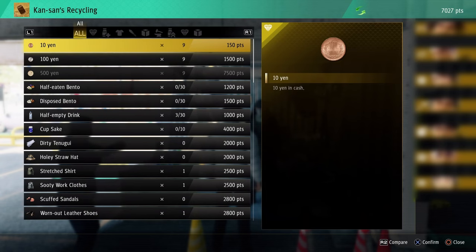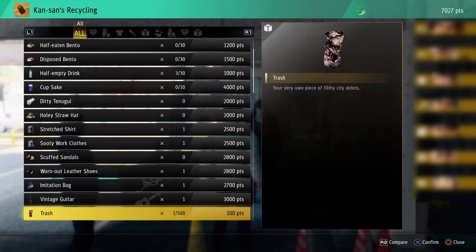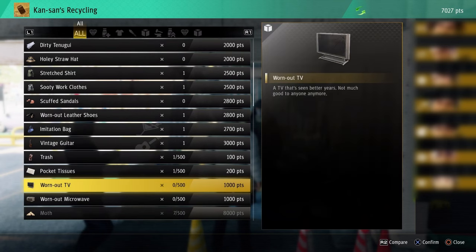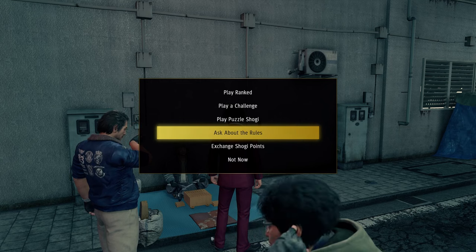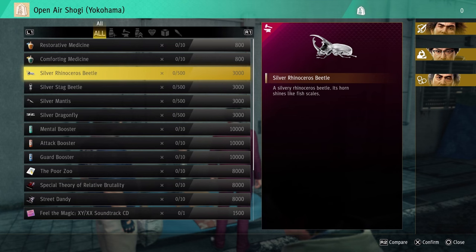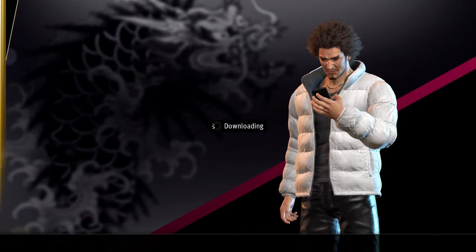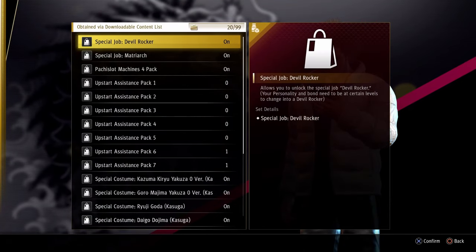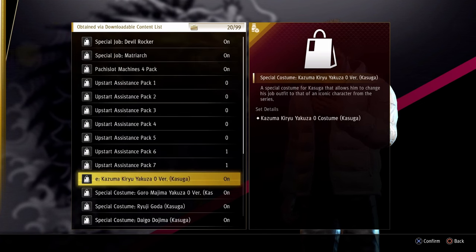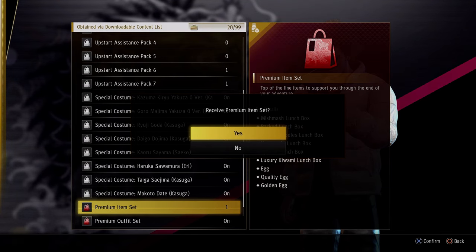Many minigames will allow you to earn a special currency that's only useful for purchasing items at the minigame vendor in question. There you can find rare insects, weapons, restorative items, boosters, personality books, and more. Even if you don't have any interest in playing something like Shogi, you might change your mind once you see the rewards. Make sure to check out the offerings at the vendor for the CanQuest game, Shogi, Dragon Cart, and more. Also, remember to claim your DLCs once you get your smartphone in-game. Some players might not realize they have to claim those packs, but they include new costumes and materials for crafting.